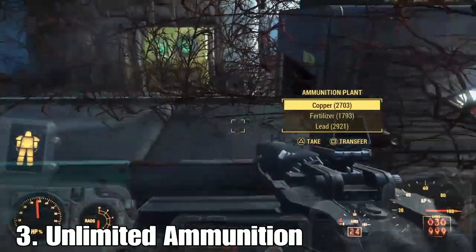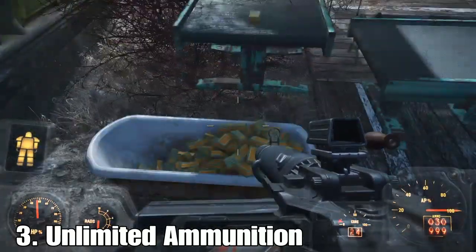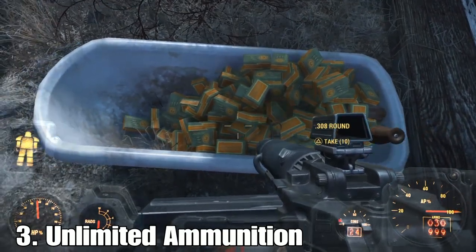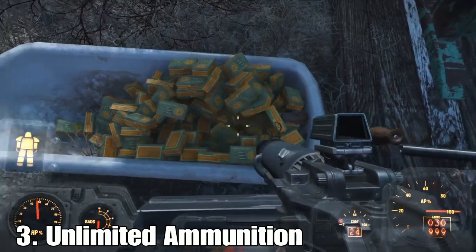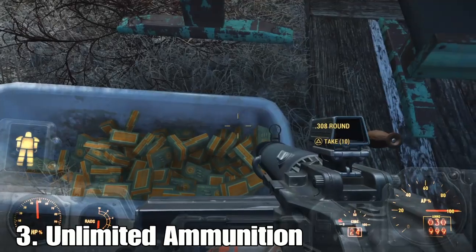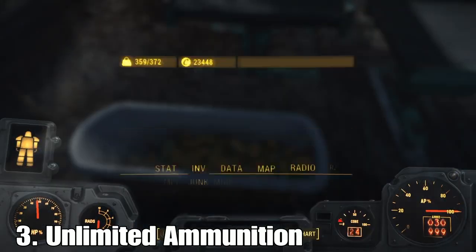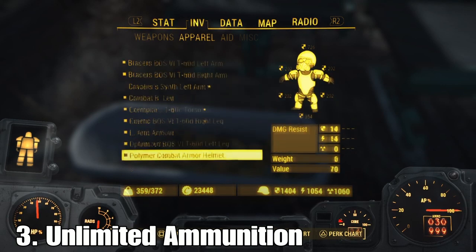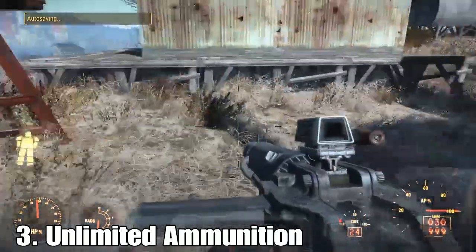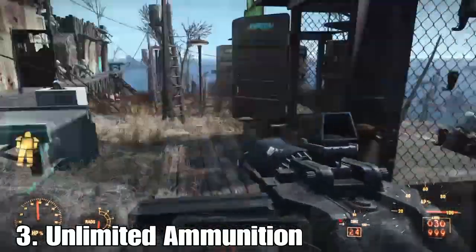When you run the ammunition plant it spits out a bunch of ammo. I noticed that while you're doing missions it doesn't actually run, so you need to be at your settlement. I placed a bathtub down to collect all the ammo so it doesn't just fall on the floor. Just pick up as much as you can — I don't always collect it all, I just keep it from overflowing. I currently have 7,000 .308 rounds for my combat rifle, which is amazing.